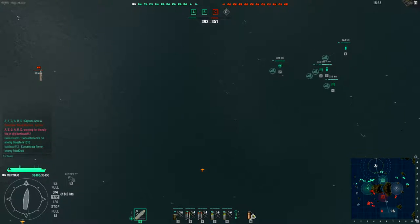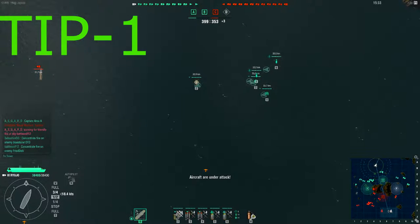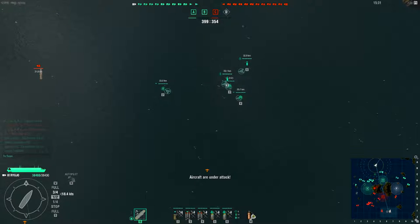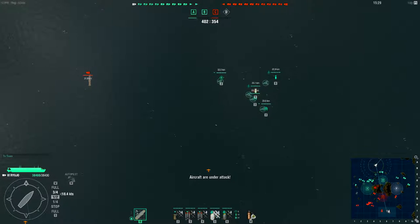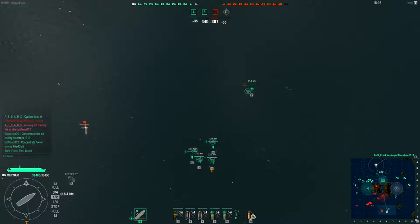Tip number one is situational awareness. This is one of the most crucial things as an aircraft carrier. What it means is that you pay a bit more attention to yourself than to anything else.